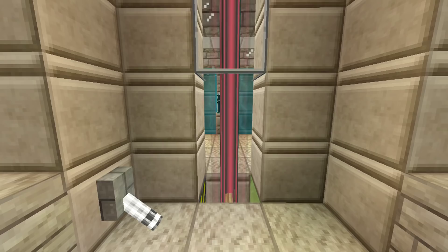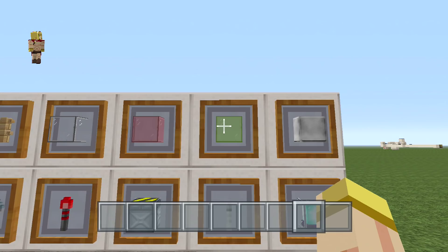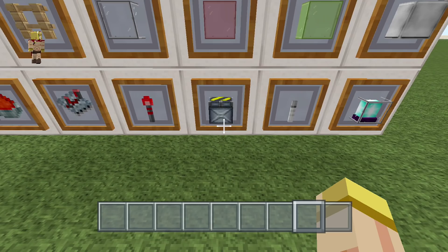Here are the basic materials we're going to use for this build. You will be needing a block of your choice, some fence, glass of your color of choice, nine iron blocks, redstone dust, a repeater, redstone torch, regular pistons, a lever, and of course your beacon.